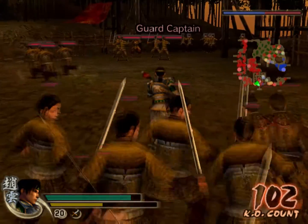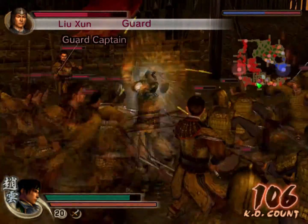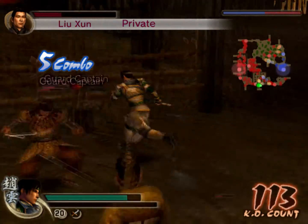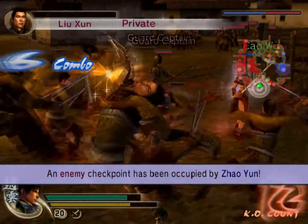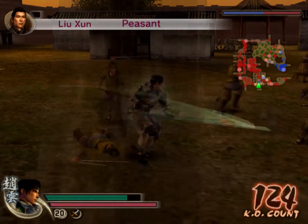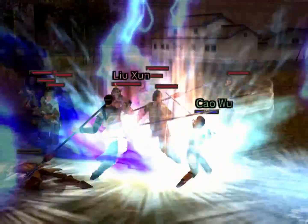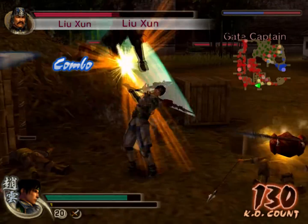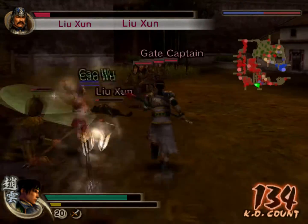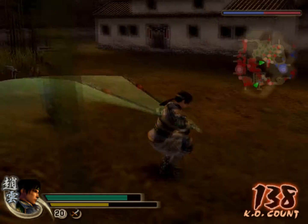I think I want to take this Guard Captain out first, just so the reinforcements don't constantly stream in as I'm trying to take down the General. This game does not feel as good as, let's say, Dark Souls in its melee combat, because this game is a hack and slash. You are supposed to just press the button repeatedly. With Dark Souls, each click of the button is associated with one attack, but not with this game. If you want to do a combo attack, it's not actually based on the number of times you've pressed the attack button — there's the light regular attack and the charge attack.